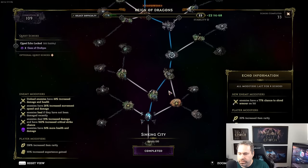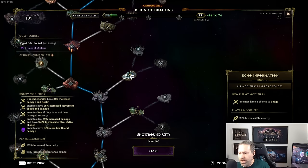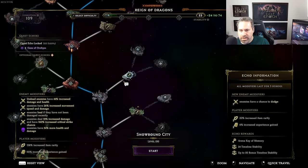Each echo has a number of things going on with it. For example, this one has an enemy modifier — enemies have a chance to dodge — with a number three, meaning it's active for three echoes. On the left side you can see the active modifiers currently on this timeline; if I go into an echo these go with it. Selecting this one adds the dodge modifier, along with two player modifiers: increased item rarity and experience gain, also lasting three echoes. The echo reward here is an arena key of memory, plus 24 timeline stability and up to 50 bonus timeline stability collected by killing monsters inside the echo.